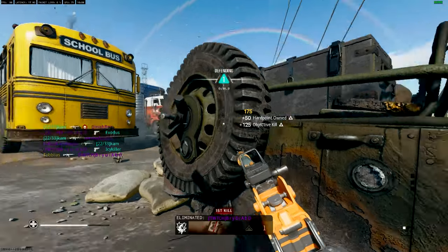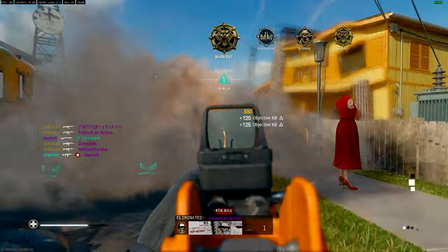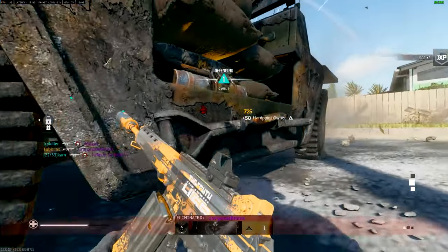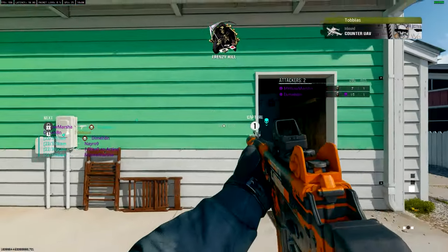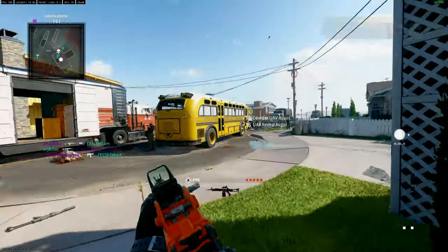You need to play for picks: run into a specific area, take out one enemy, and get out. This allows you to get more eliminations without dying unnecessarily. Due to aim assist being nerfed, stay at least 5 meters away from enemies, preferably around 10. If you find yourself too close and eliminate someone, be prepared for another enemy to come after you straight away.